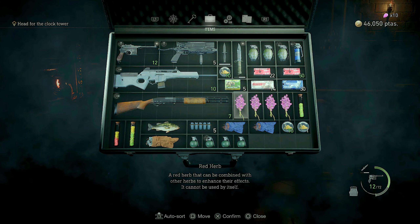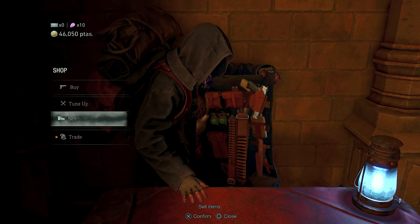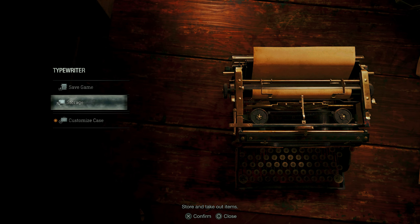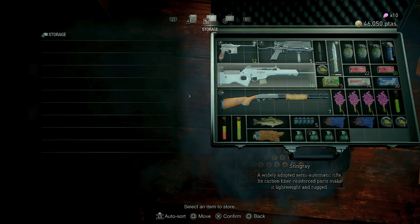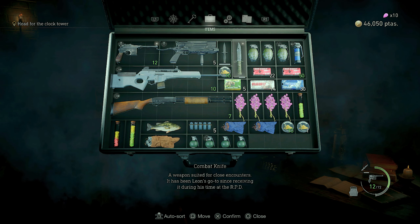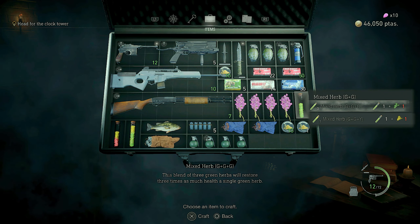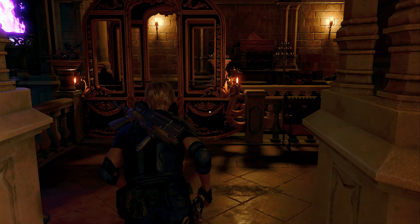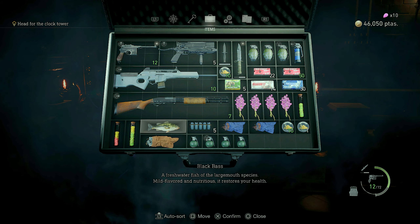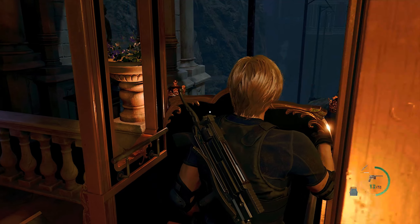What is our inventory like? I don't understand how we can only use our guns in the storage - everything else you can't. Bit weird that. We can't really craft nothing without green herbs. We'll use the fish - if we use you, you can give us some health. Getting this little Cinderella carriage, whatever it is. There's the clock tower. Hang in there, Ashley.